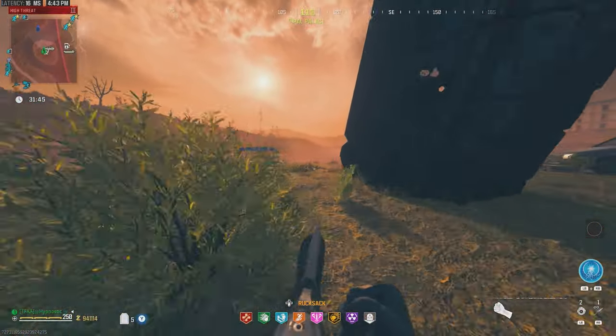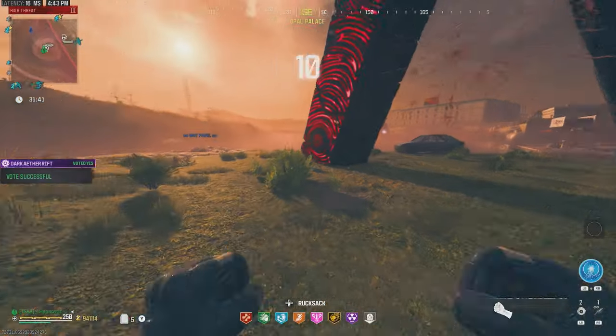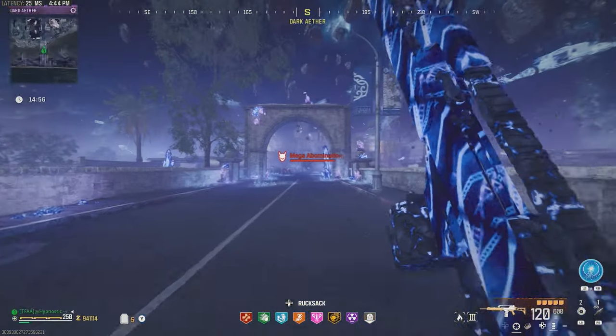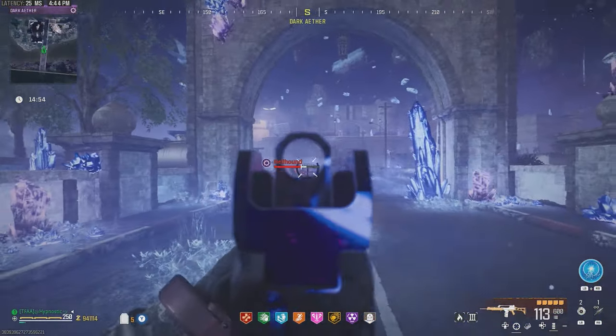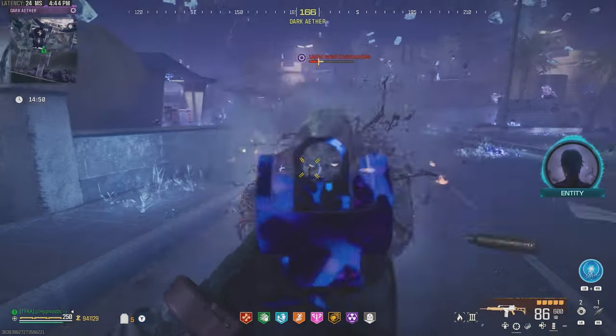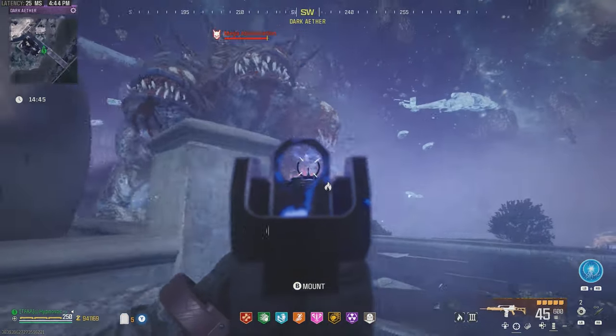And there we go — we made it to the portal. Let's use our Sigil, accept that teleport, and I'll see you all in the Tier 5 zone. And there we go, we made it to the Tier 5 zone. Got these Hellhounds right here — of course they're going to be super quick to kill. The normal Tier 5 zombies are no issue at all.